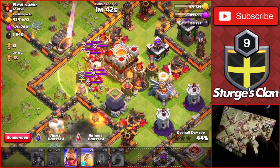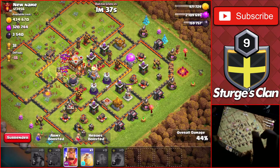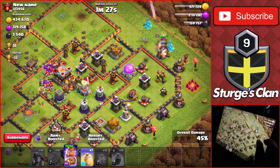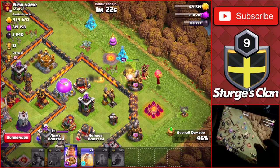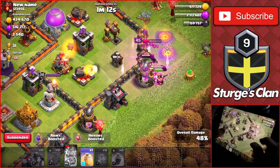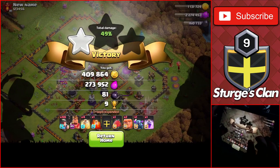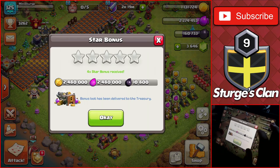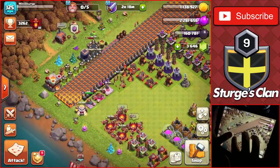There's a PEKKA inside targeted by the inferno towers. We need to drop the king to take down the remaining buildings and get 50%. I'm still fairly new to using miners so I use the king's ability a little early when the Eagle starts hitting him, but it's fine. We take down the last two buildings for the 50% and get the star bonus. Coming back to base, we collect 2.4 million of each and 10,000 dark elixir — almost filling up on dark elixir.